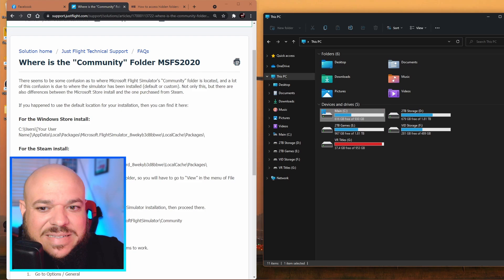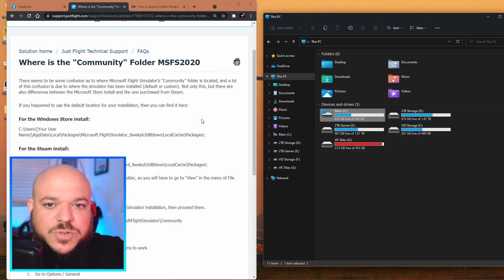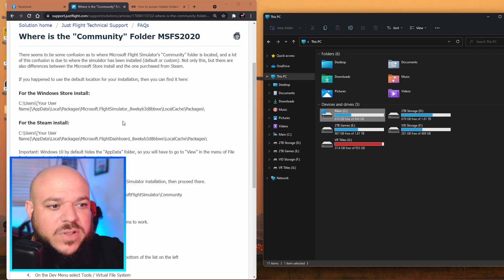Let me show you what to do. This website over here, as you can see on the left-hand side — I'll have it linked below just because it's very crystal clear. I'm sure Microsoft explains it on their website, but JustFlight actually has a great little link that talks about it perfectly. You're going to see here the Windows Store install and the Steam install locations — if you don't change the directory, it's going to put it in this default location.